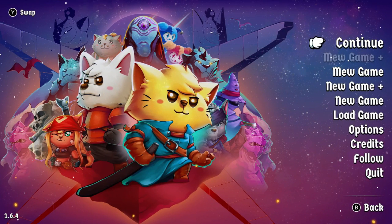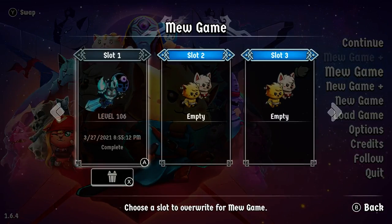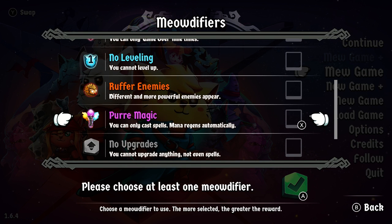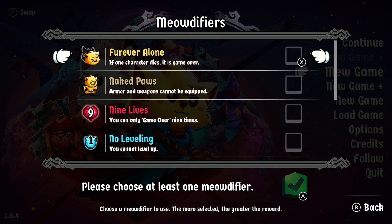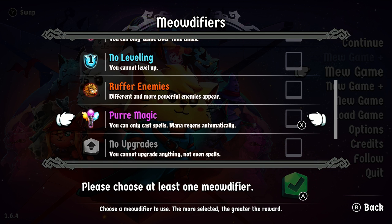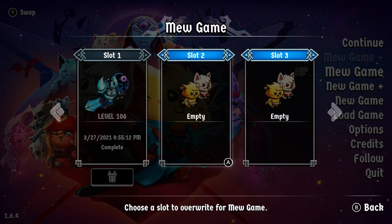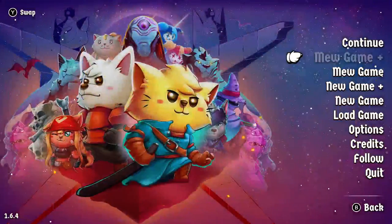I bet I can even load my save again. Oh, there's Mew Game Plus and Mew Game. There are save slots. These sorts of modifiers existed in the first game. That's actually pretty neat. Cannot upgrade anything. Everything moves at twice the speed. If one character dies, it's game over. Armor and weapons can't be equipped. Can only game over nine times. Cannot level up. Different and more powerful enemies appear. Pure magic — you can only cast spells, mana regenerates automatically. That seems super cool. I could New Game Plus into that probably.